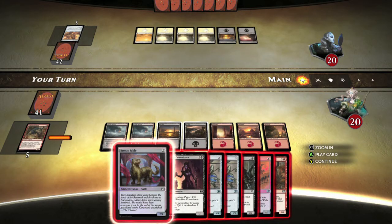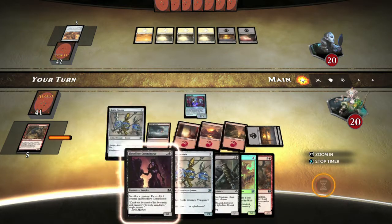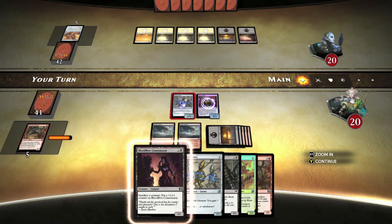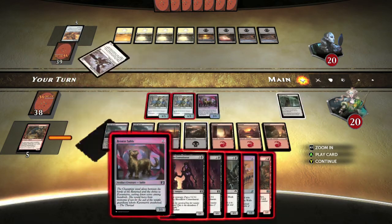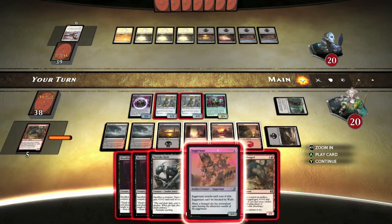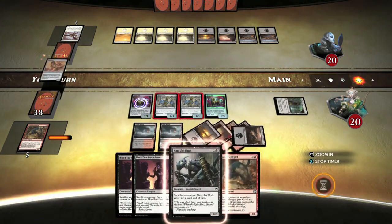Hop into a game. You can do this solo, but doing this with a boosting partner makes things much easier since you don't have someone trying to beat you. If you're doing this solo, I recommend just building up your mana and then summoning all the cards at once. With a boosting partner, you can do this a lot quicker because you can just summon creatures and not worry about them dying.